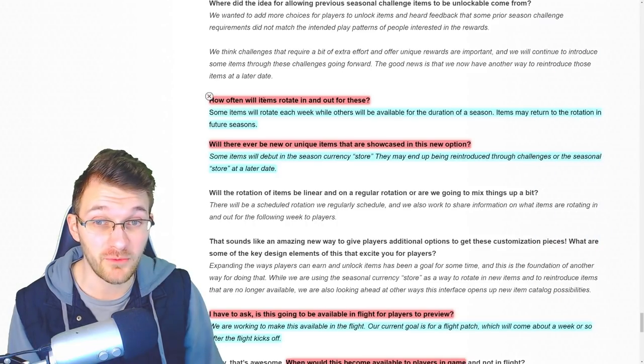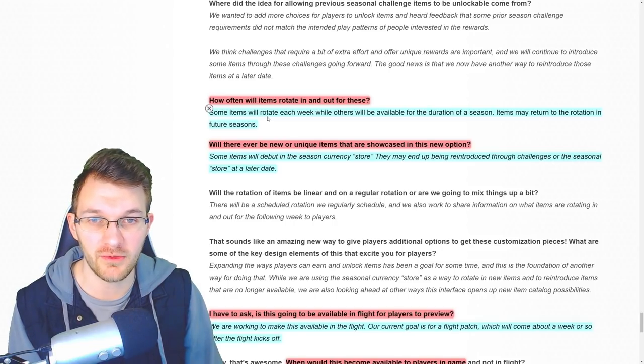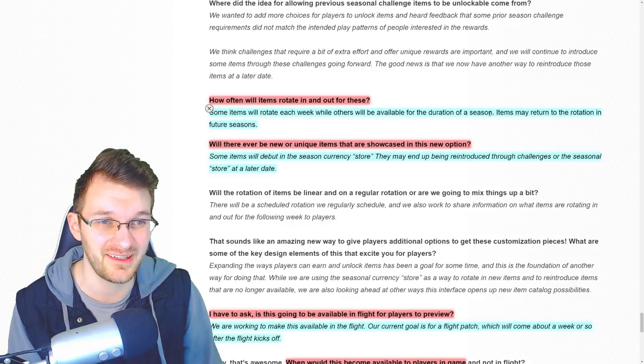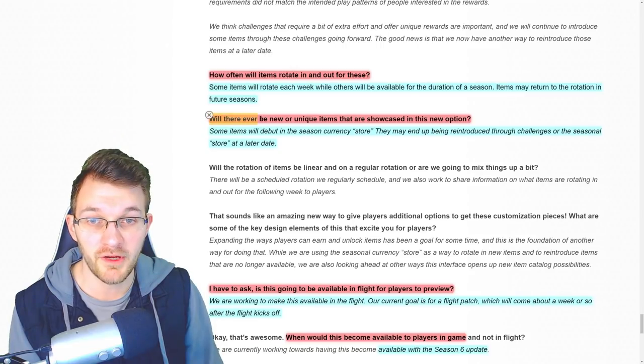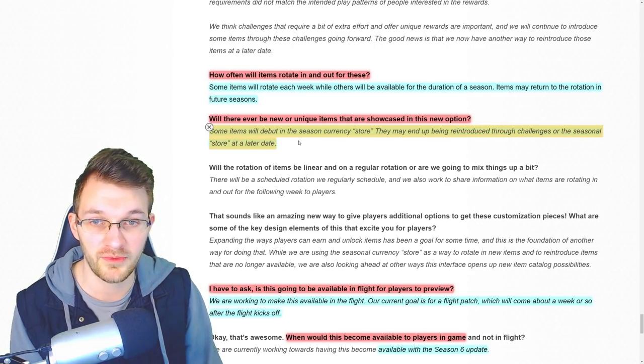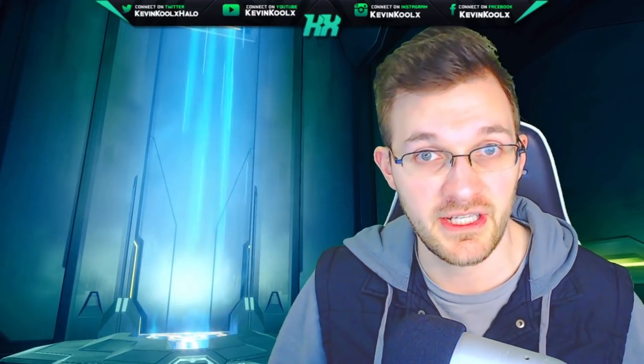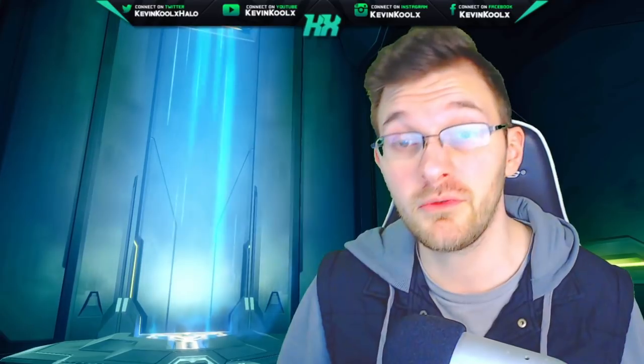There are going to be two different cadences for content rotation — weekly and seasonal. Some items will rotate each week while others will be available for the duration of a season, and items may return to the rotation in future seasons. As for new or unique items, some will debut in the seasonal currency store and may be reintroduced through seasonal challenges or the seasonal store at a later date.